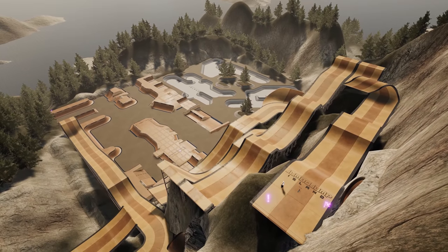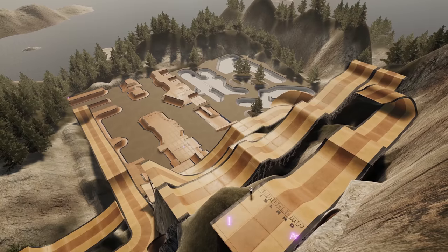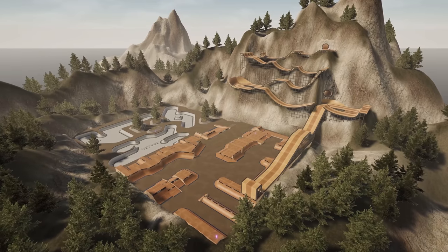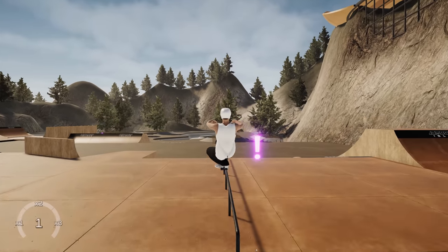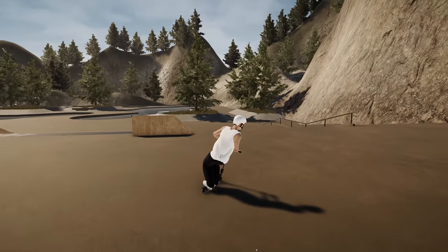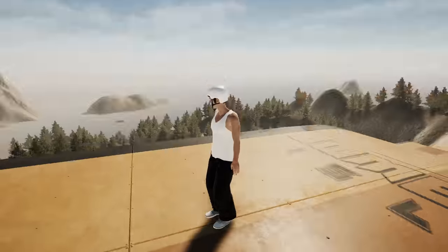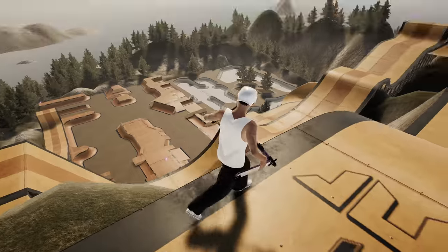Hey guys, what's up! Today we are back in Scoot checking out a pretty big update that drops tomorrow. Mayhem has added a new map, the Jumbo Jump Island - this place is actually super sick. He's also added precision rides or rail rides, which is awesome. I love getting tech, and that just allows us to get a little bit more technical in Scoot. There's some more camera modes and expanded customization across the board.